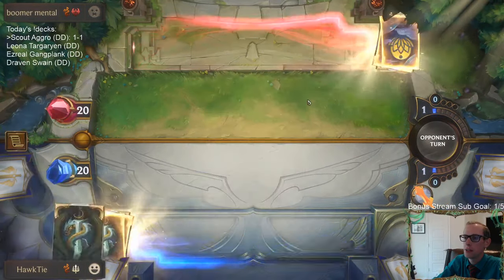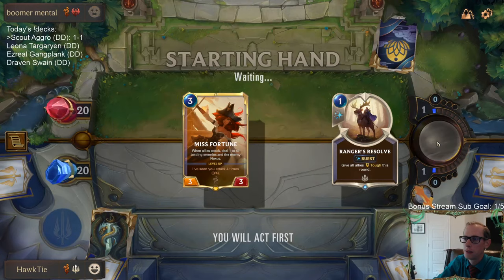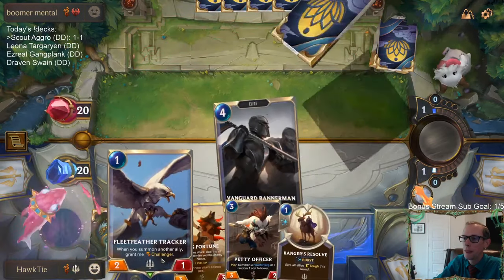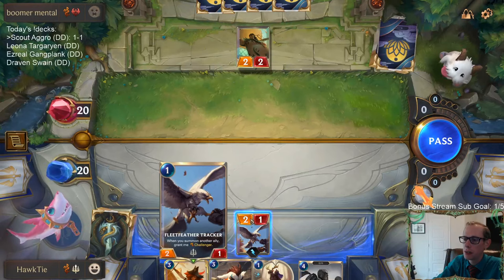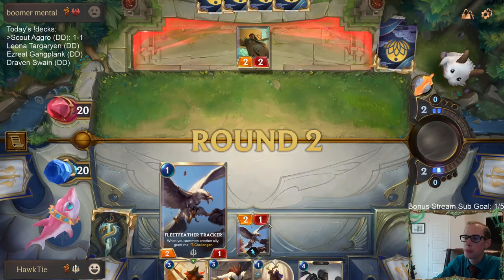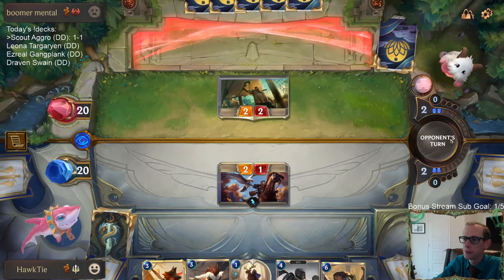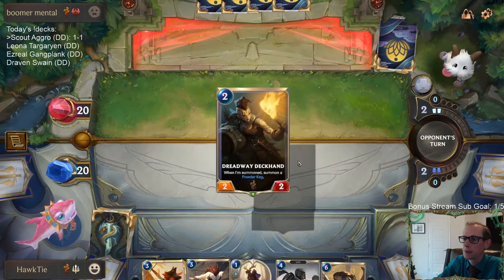Twisted Fate Gangplank - very similar to the Twisted Fate Swain deck, just using a different top end with Gangplank instead. Definitely going to keep Ranger's Resolve. If I did not have the attack token turn one I would be passing and not even playing Fleet Feather Tracker. But we do have the attack token turn one. I don't know if I should trade this. The reason to trade is Make It Rain; the reason not to trade is Miss Fortune, Bannerman, all that kind of stuff. I don't want to turn on Plunder easily and level up Gangplank, so I guess we're trading.